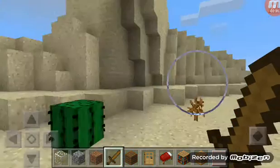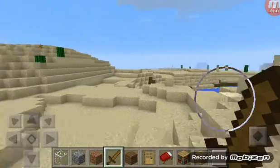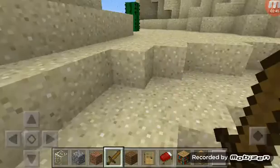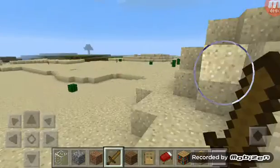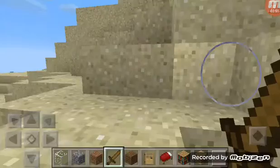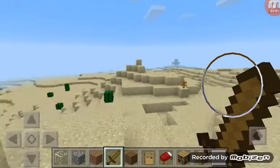I can actually see my house window here just about in the distance there. Anyway let's just keep going a bit further - doesn't seem to be anything too interesting around here. Something like a sand village or a temple or something - it doesn't look like there's one in this desert biome.